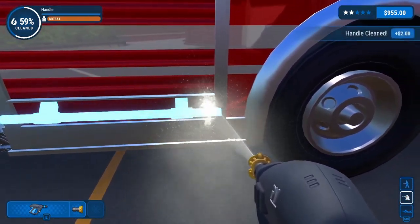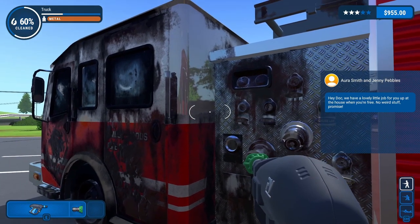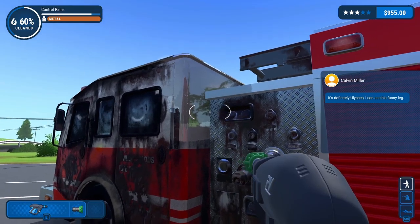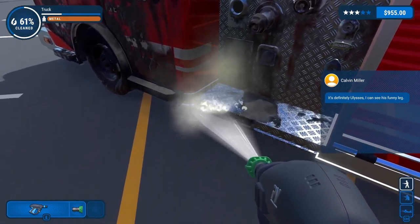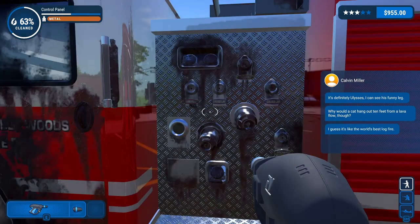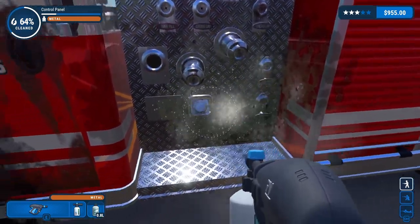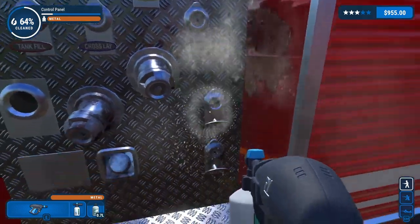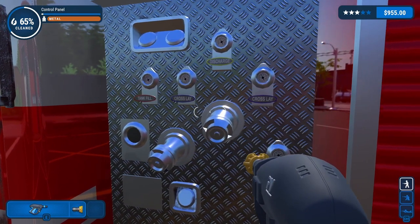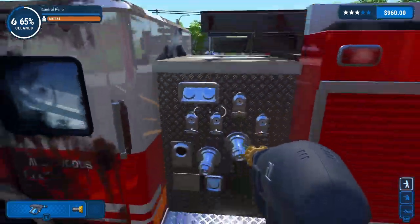Get this handle - make sure I get that before I forget. A new job offer comes in: 'Hey Doc, we have a lovely little job for you up at the house - no weird stuff, promise.' So we're going back to the haunted house at some point. It's definitely Ulysses - I can see his funny leg. Don't fall into the volcano, dude. Why would a cat hang out ten feet from a lava flow? Maybe you're hallucinating. Metal cleaner - get all these rusty bits. I think I might be able to get the rest with yellow. That's the other control panel done.